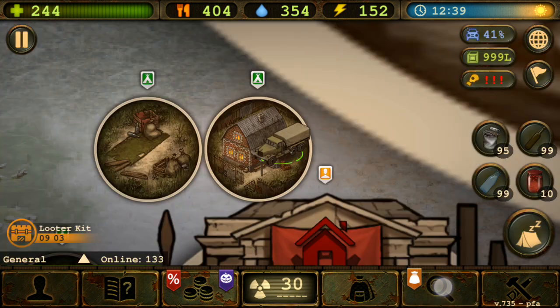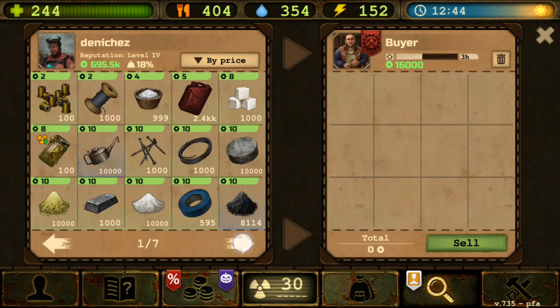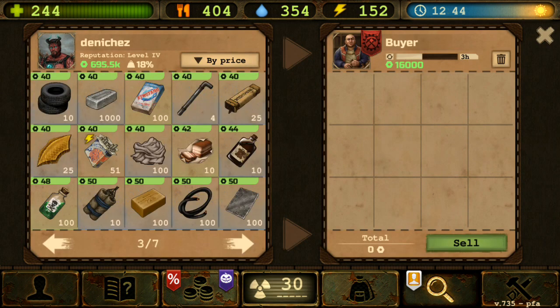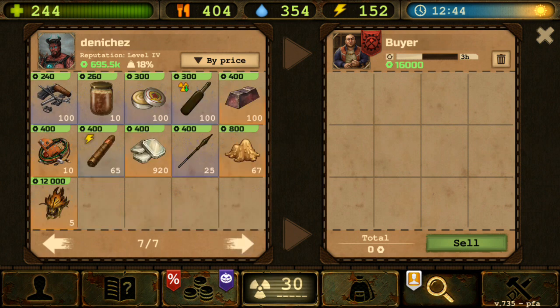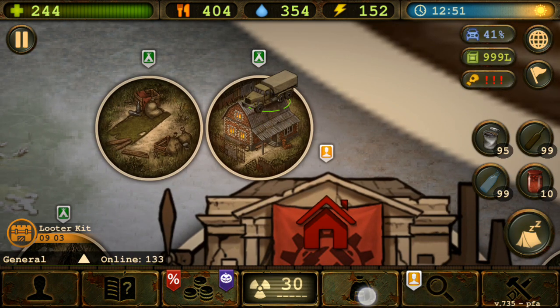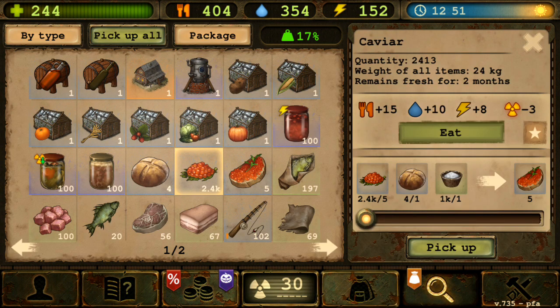If you go to the buyer right now, I don't think there's any caviar trade - yeah, you cannot sell caviar to the NPC. That means it's just going to build up in your base, which is bad.